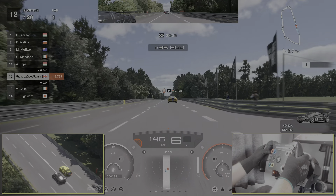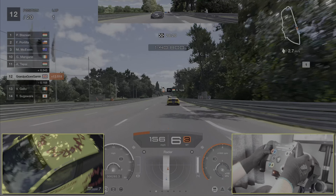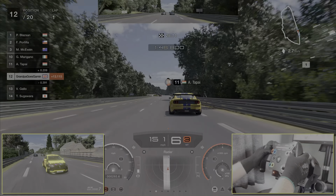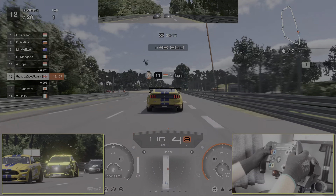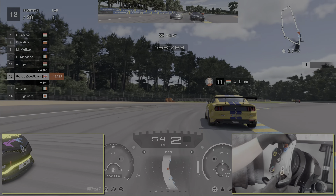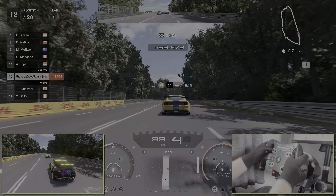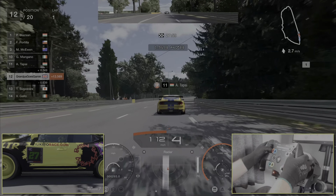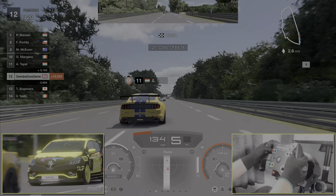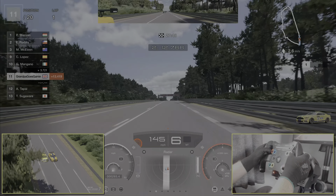We want to try and make up as many places as we can at the start by short-shifting and making use of slipstreams. The Clio does have a tendency to top out quite quickly — I did try stretching the gears out, but acceleration was just too poor for this challenge. Can we just try and sneak our way through? Thread the needle, as it were, using the various slipstreams. Going to try and get back over so we can take our line.